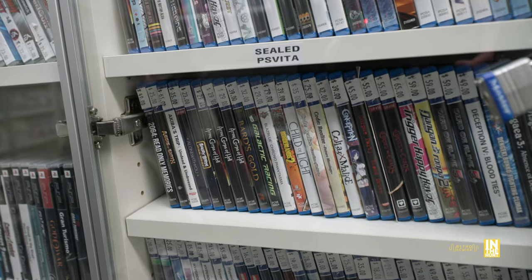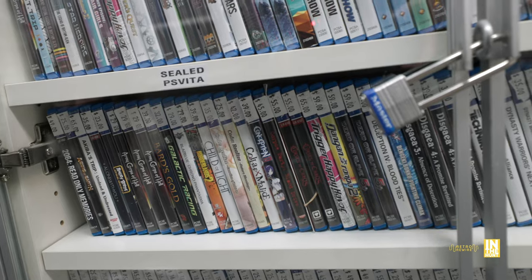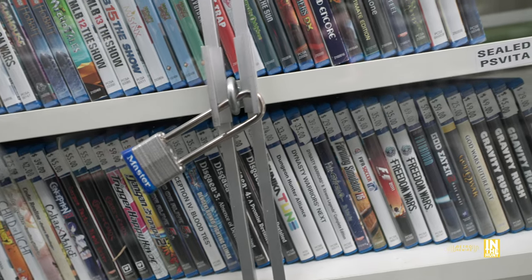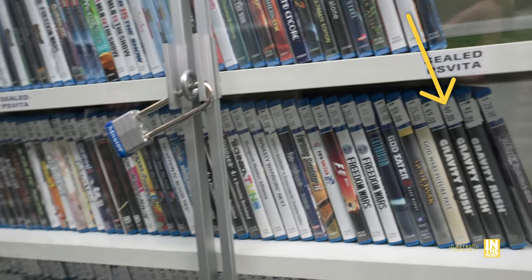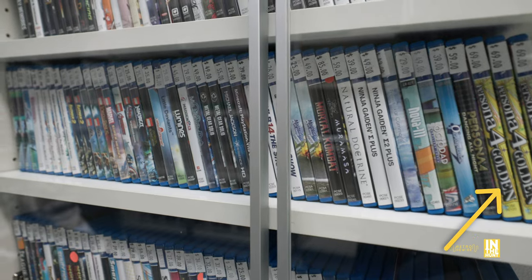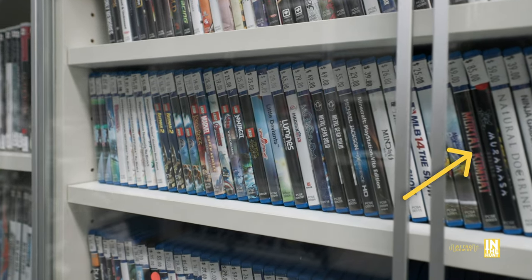Here we have a few sealed PlayStation Vita games, and beneath that the open box ones. The PlayStation Vita is a freaking excellent system. There are only a few more games I want to add to my collection — like Gravity Rush. I have the digital version but I want a physical copy. Also Persona 4 Golden, the Ninja Gaiden games, and Mortal Kombat.